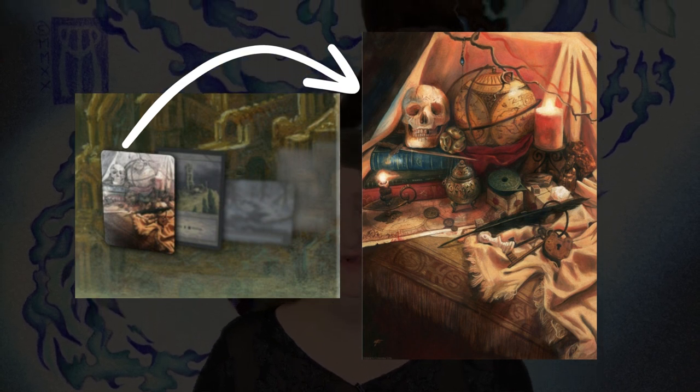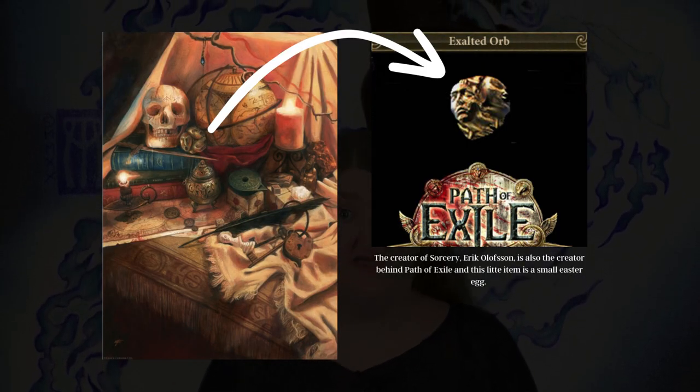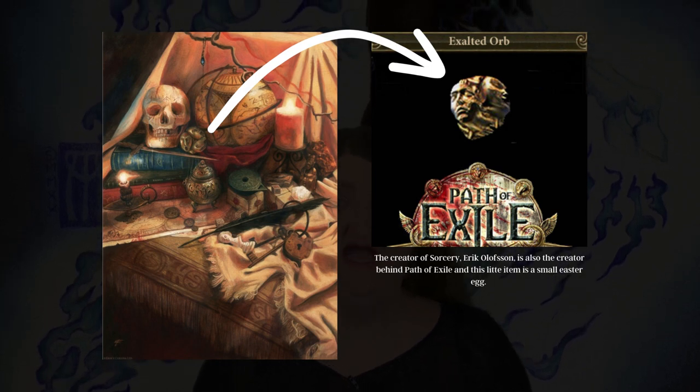One of them is Ares Curiosa. This is a very specific card which has a lot of meaning to the creator behind the game, Eric Olofsson. This card tells of his previous engagement with Path of Exile. There's a little artifact on the table, and as you see it here, the first of these cards is a full art textless sketch card that will be inserted into some of the booster packs.